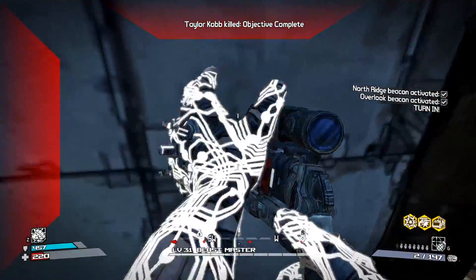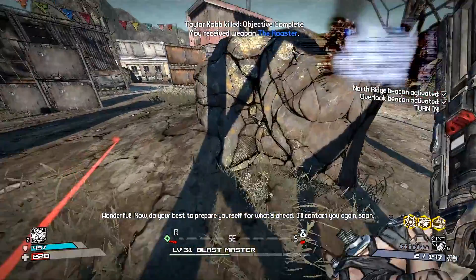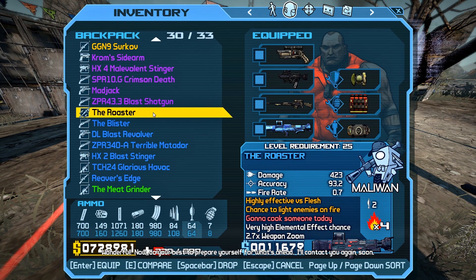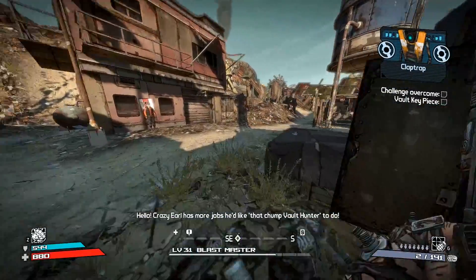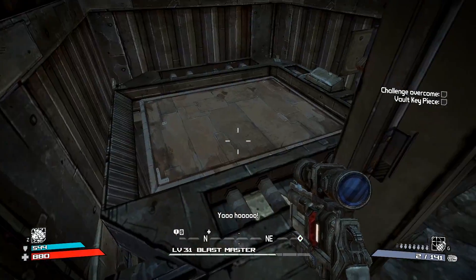There we go. All right Roaster, did we get it? We did, look at that. That is a basic launcher, nothing special about it at all. The only thing that's special is the times four. You need this mission - you don't complete it. If you complete it you can't do this easter egg. So have the mission, then come over here, right over here - this door opens, you see that?